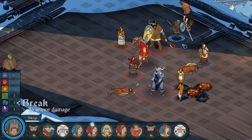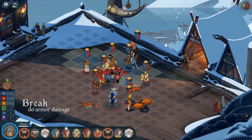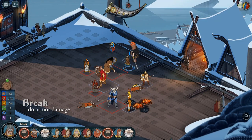Finally, break is the amount of damage a character can do when attacking armor. Break lets you always chip away at the enemy's armor, even when severely wounded, making high break characters dangerous regardless of their strength.